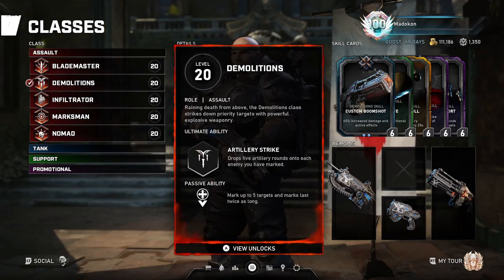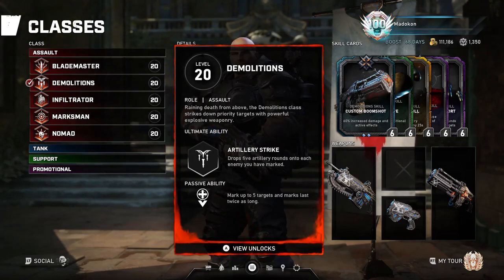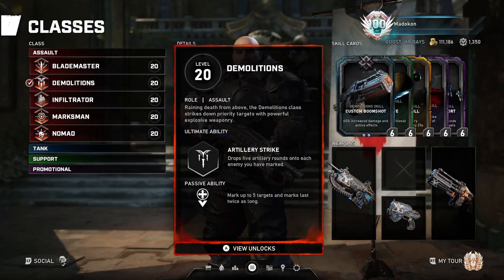His passive ability is to mark up to 5 targets, and marks last twice as long as normal. This is also a great passive, especially when paired up with the Spotter Support skill card, because when you combine the targets you mark with the targets your team marks and then hit your ultimate, it's a very beautiful thing to watch all of the Death from Above strikes kill lots of enemies. So be sure to make a habit of marking all your enemies whenever possible.